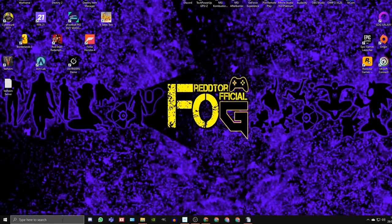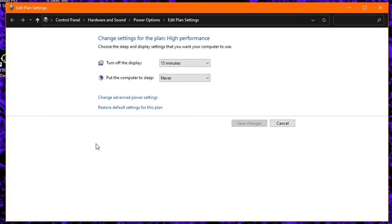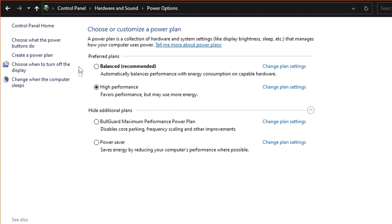Step 5: Go back to the Windows search bar, type in Power Plan, and click Edit Power Plan. At the very top, click Power Options and under preferred plans ensure High Performance is selected.